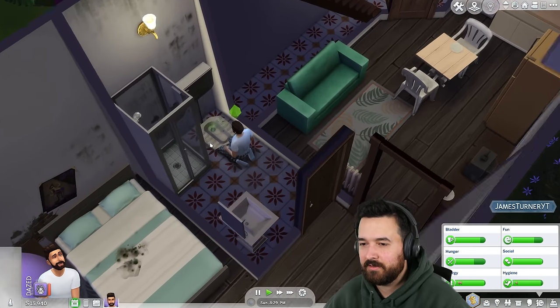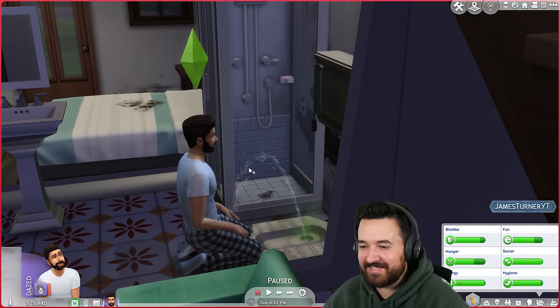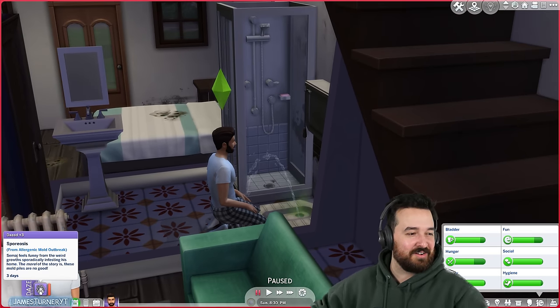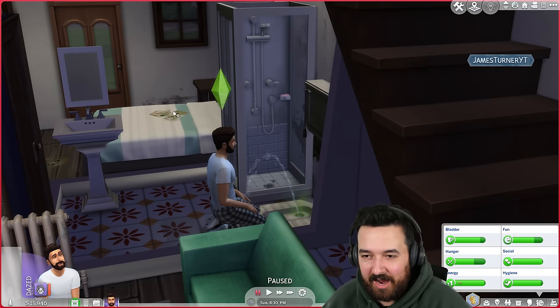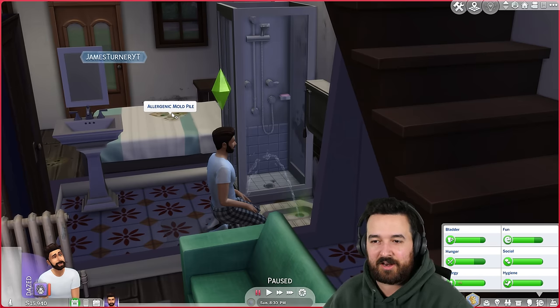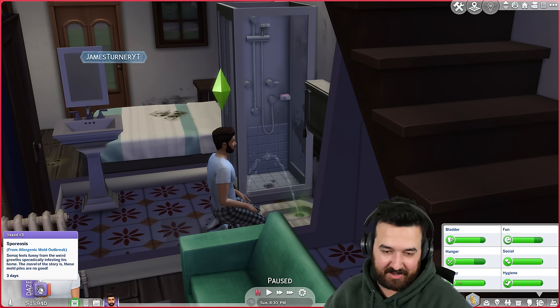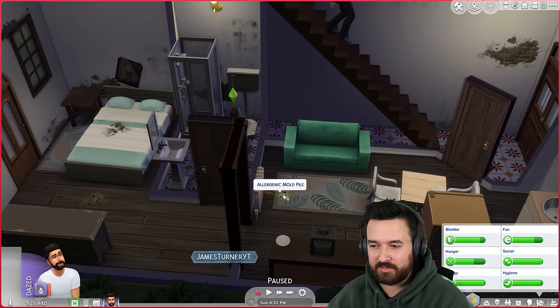Why am I crouched? Step back a little bit. What is this? Oh no, I've got sporosis. So I think the way it works is these are our regular allergenic mold piles. These aren't going to kill us, but they will make us daze and a little slow. The toxic piles are the ones that kill us. Oh, we'll just leave those.